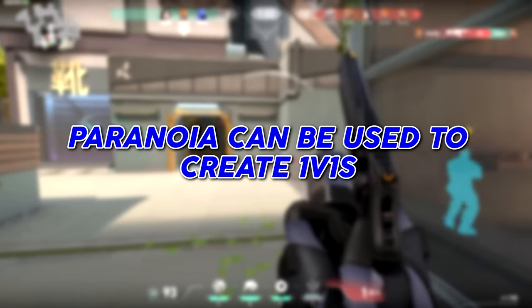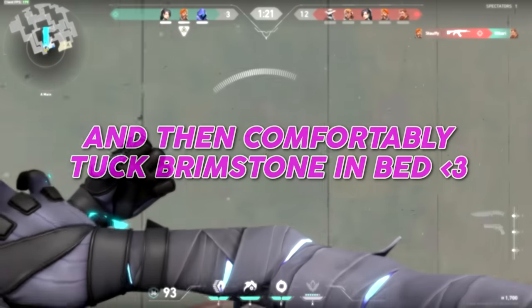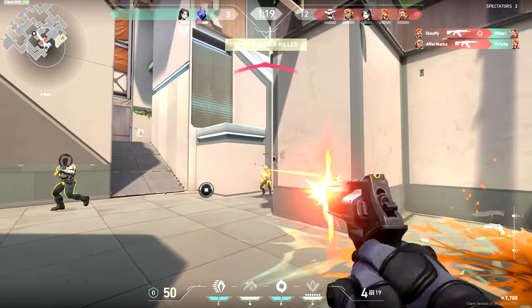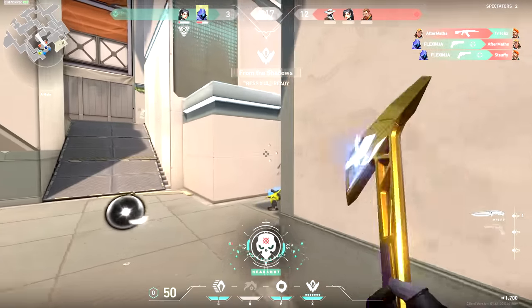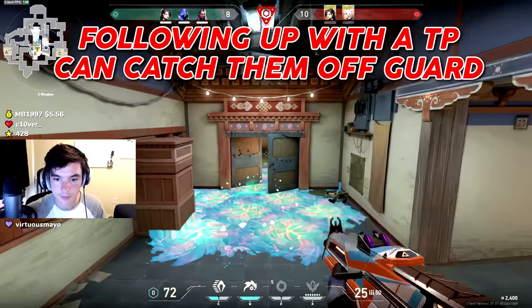Paranoia can be used to create 1v1s — blind a Brimstone, take out Raze, and then comfortably finish Brimstone. Since Paranoia slightly deafens players, following up with a teleport can catch them completely off guard.